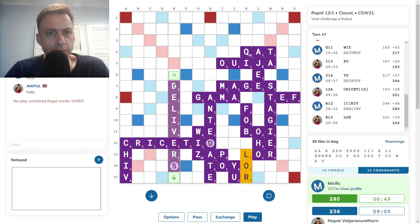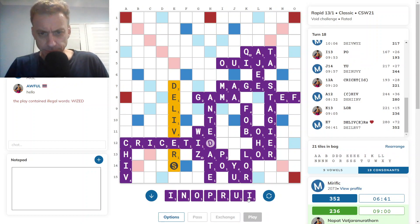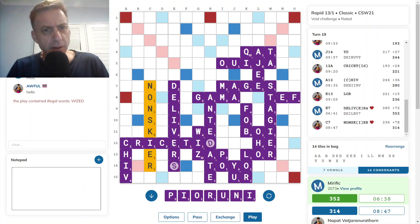Delivers — yeah, that's what I need. Okay. I've duplicated eyes. PRINE is good. Non-skier — wow, that's quite nice. Any fives that I have here.